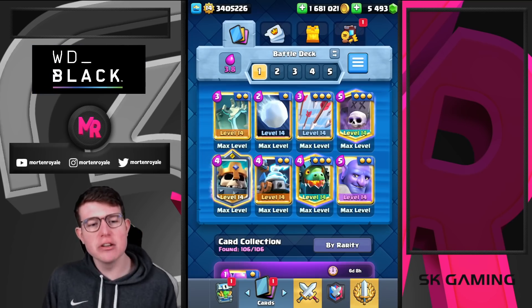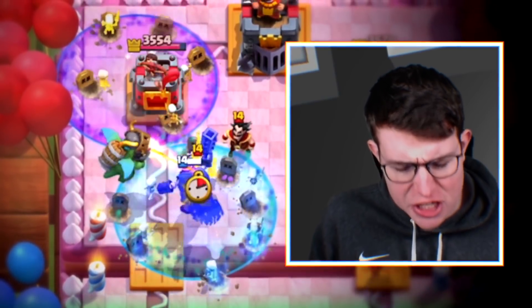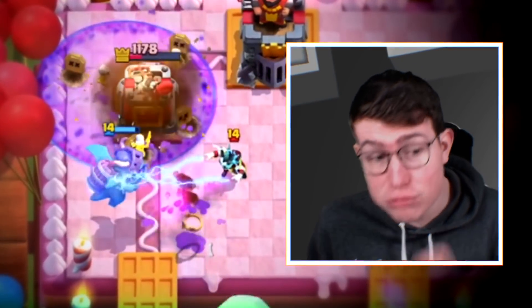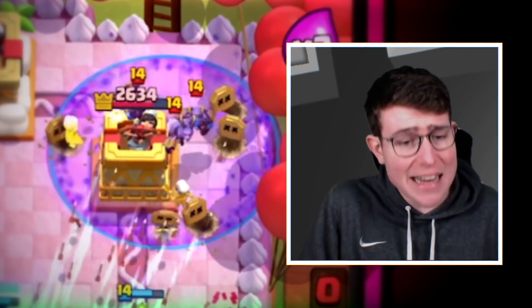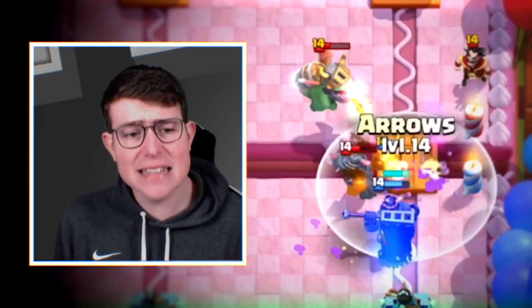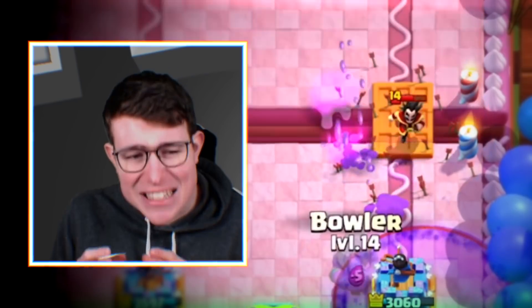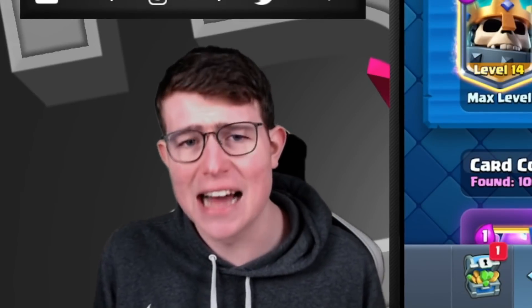This is the main deck which I use in any single best of three. It's really similar to the normal Scalding variation with the Valkyrie, but you also have the Bowler instead of the Valkyrie, which does really well against any type of bridge spam deck, against Golem, and it's just a really good card in general. It has a ton of HP and is really solid on defense. Then you get a Snowball plus Arrow combination instead of Fireball Arrows, which helps way better against bait decks.